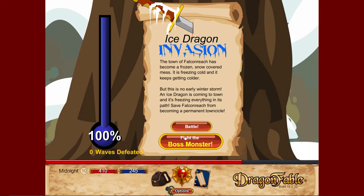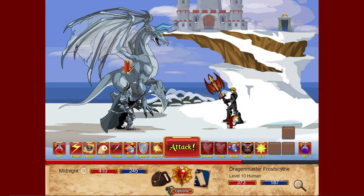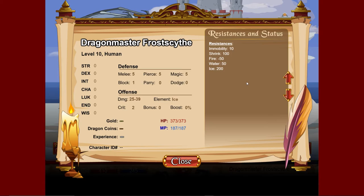I wish the game just healed you up after every quest — it'd make a lot more sense. I don't know why it doesn't do that. But either way, we'll go fight the boss monster. You guys can watch the cutscene if you like, but I'm gonna skip it. We've got a Dragon Master Frost Scythe, which is weak to fire by 50%.